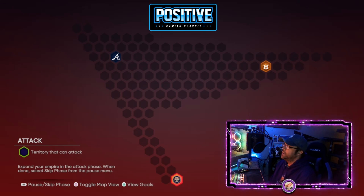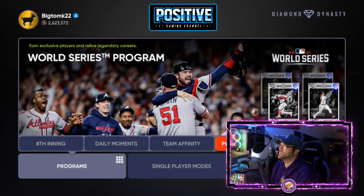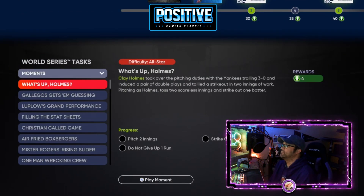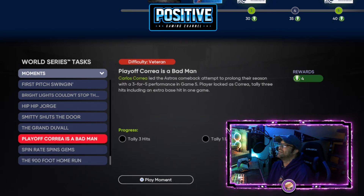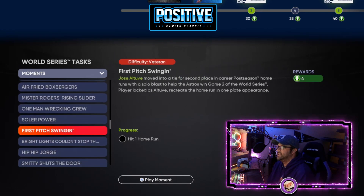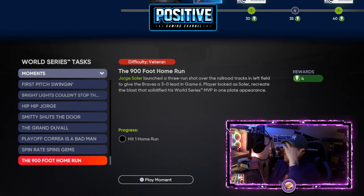You won't have a chance to get many missions done in conquest, but take advantage of the small ones you can. There are also moments in this program — 17 total moments, at least four points each, with one having six points. You'll get a nice chunk of points out of those if you want to do it that way.